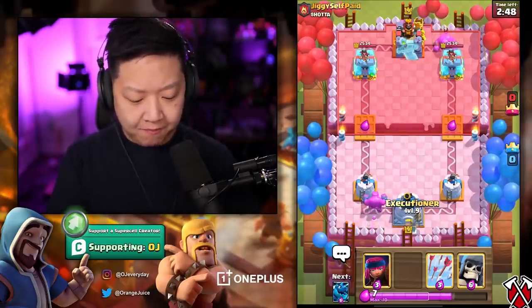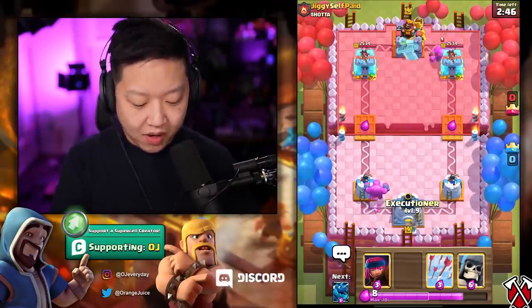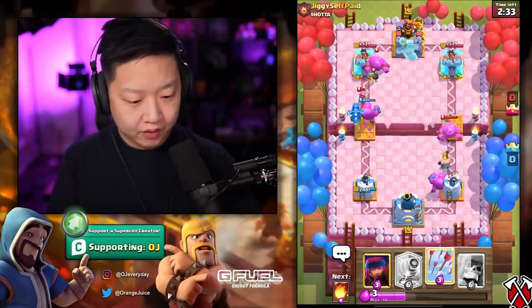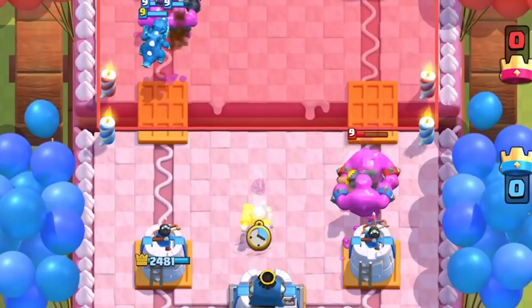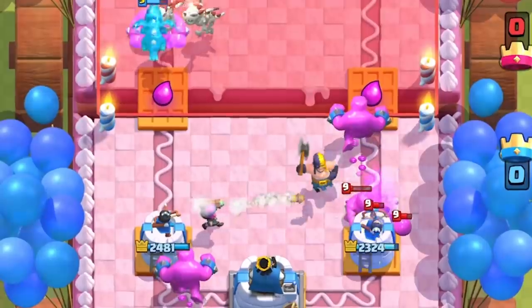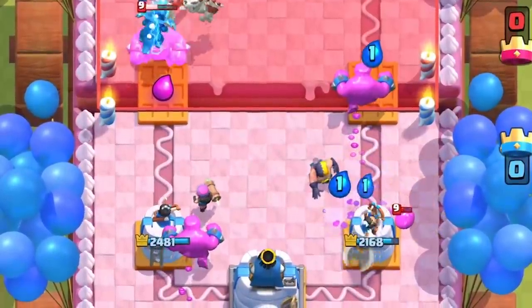This deck is so good — statistically undefeated for me, 83% win rate on Royal API. Play it slow and steady. This is the last game — easy money in the bag. Executioner going in the back. I'm probably just gonna do Firecracker on the left. Loading two on the left, then Electro Dragon there — beautiful. Firecracker on the left lane to take out the elixir golems and counter-attack into the other lane.